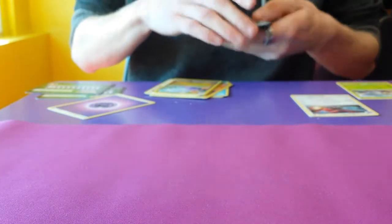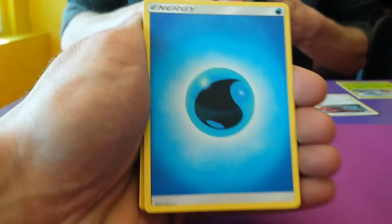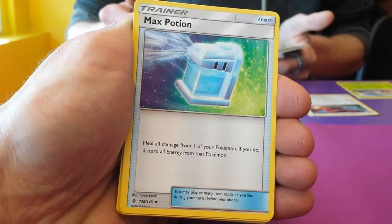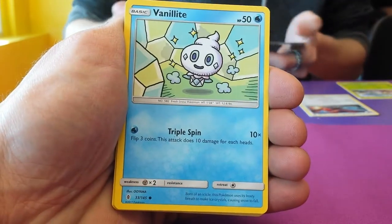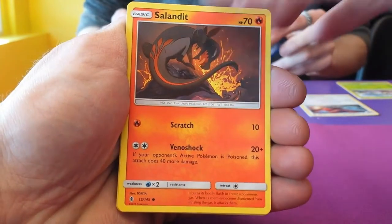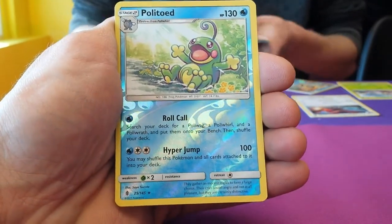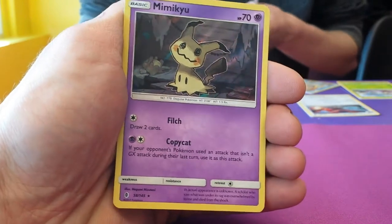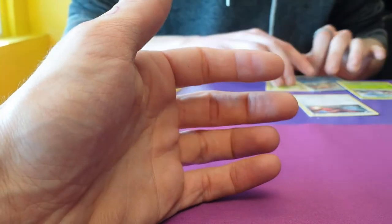Matt reports nothing — Reverse Salazzle rare and a Talonflame. Straight into the second pack. Weird Water Energy, Energy Recycler — which is what I was looking to get last game — Max Potion. Vanillite, Murkrow, Salandit, Nosepass. Taylor. Reverse Politoed, and in the back another Mimikyu holo. The first pack we opened had a Mimikyu holo in there — that's two for two so far. Two white code cards.